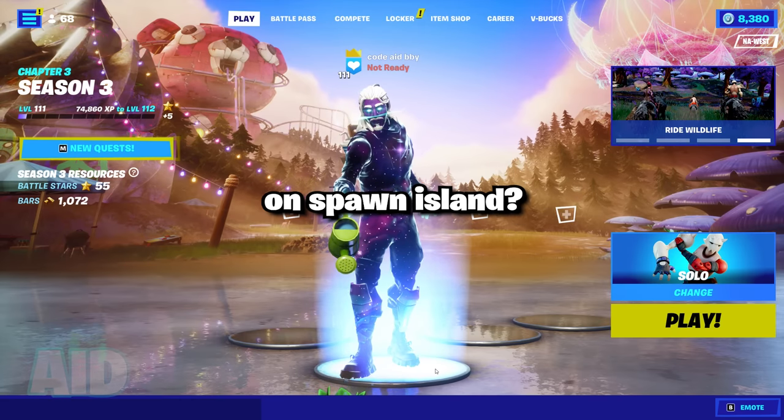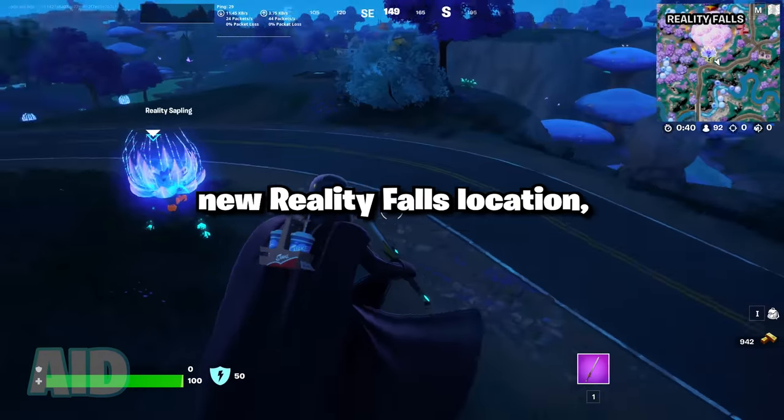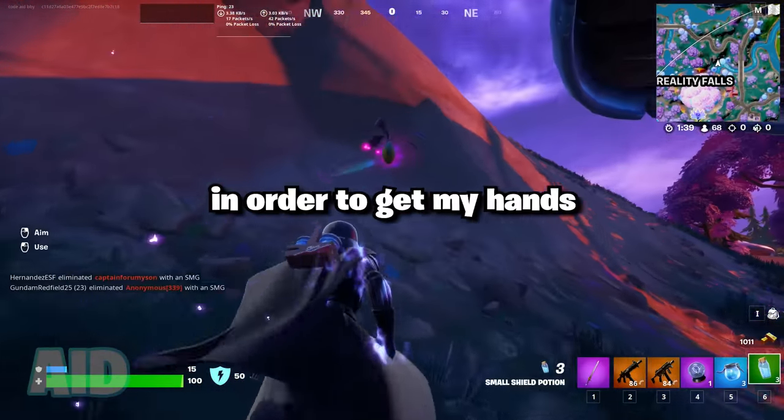Can you plant the brand new saplings on spawn island? In order to figure this out, the first thing I did was go ahead and land at the new Reality Falls location, where I eventually found a pod which I broke open in order to get my hands on a seed.